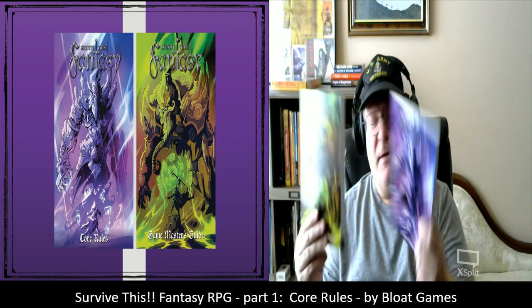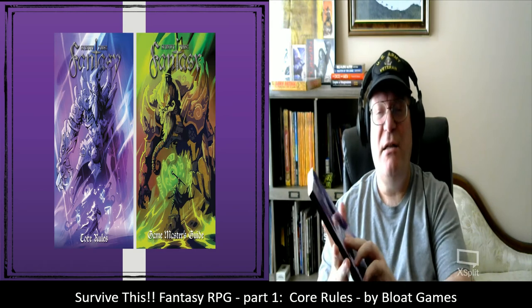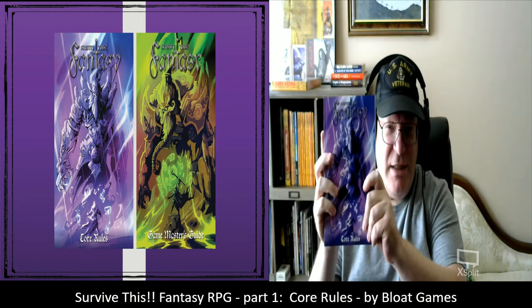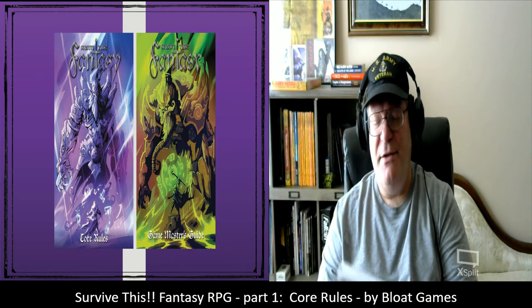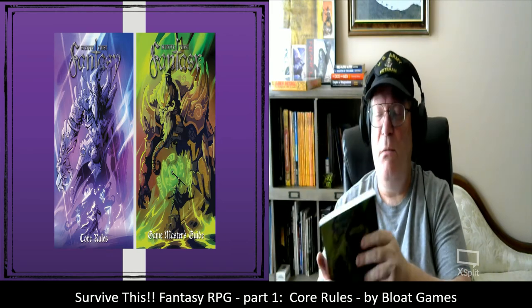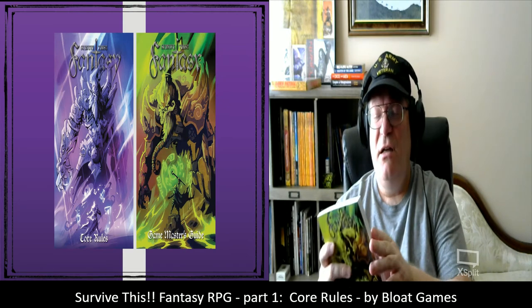Here they are — these are pretty heavy duty, solid books. Nearly 200 pages for both: 192 for the core rulebook, and this one here is a little over 200 pages for the Game Master's Guide. Very heavy duty pages and covers.